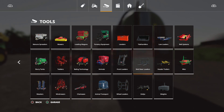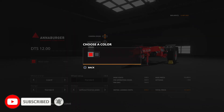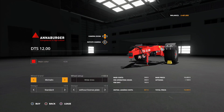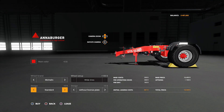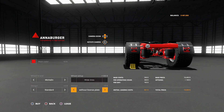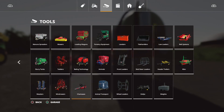The dolly you can find under Dollies — there it is right there. You can change the color from red to black, Willbrand, Lizard, Nokian, or Michelin. If you do Michelin it has white tires. Design options are standard or protection plate. You can have without license plates or with license plates — WB DTS 12.